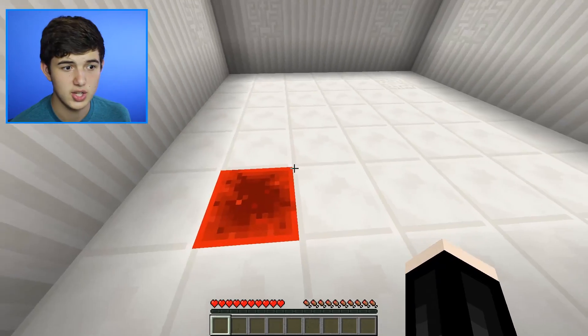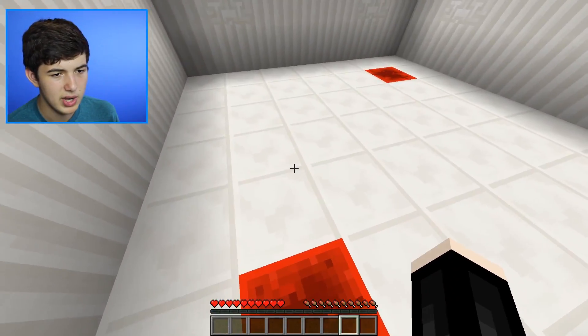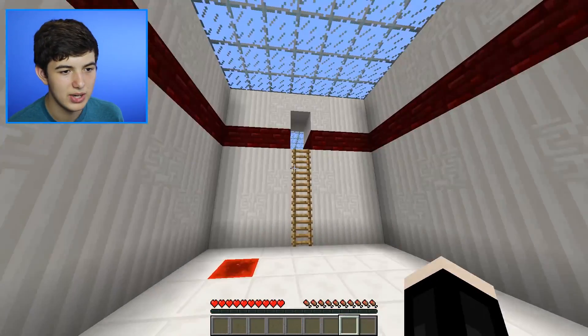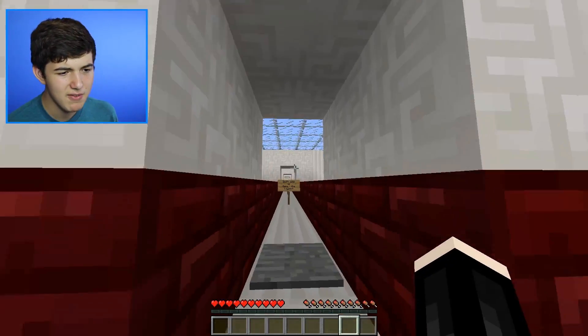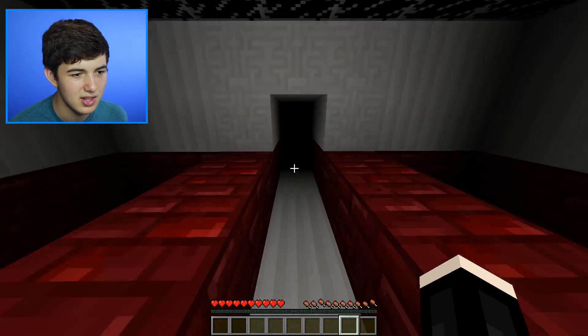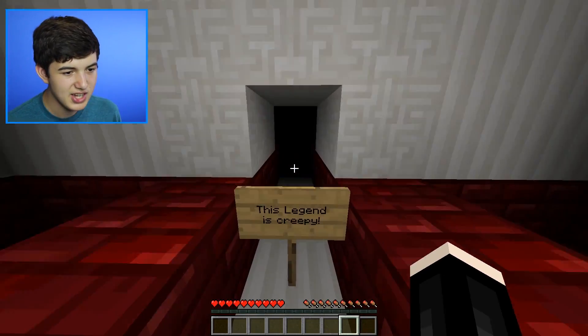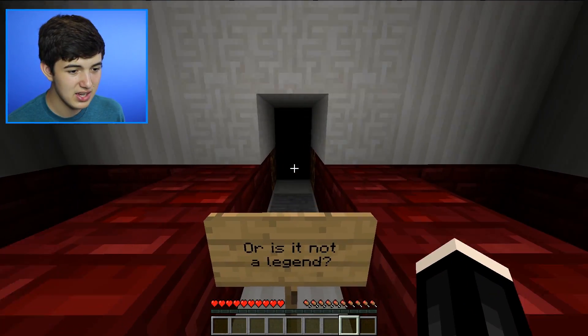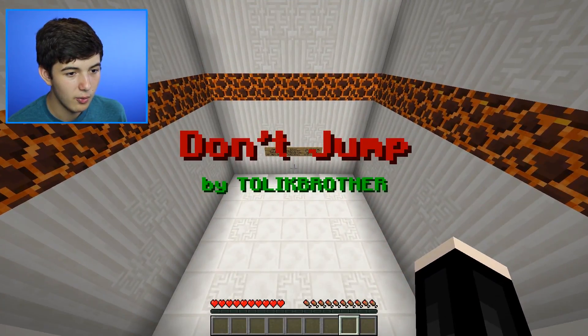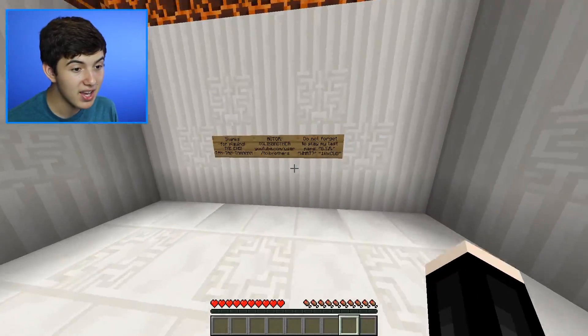Wait, what do we do here — is there something I'm missing? I just walked on this and it turned something off. Block arena — was that it? Was it supposed to be that easy? I have no idea if that was supposed to be that easy. The legend is creepy — people say those who play this game, his legs refused and he will never be able to walk or jump.